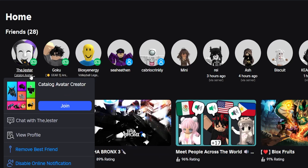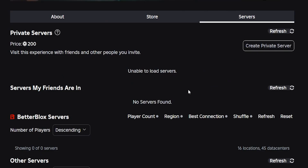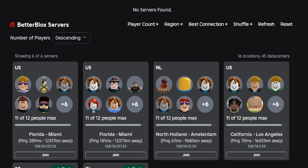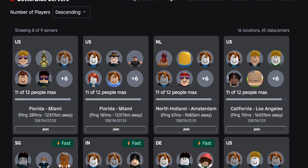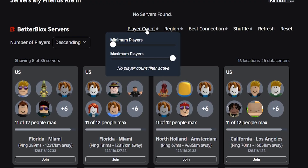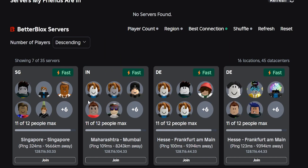There are also some cool server add-ons that the extension has. If I click on a game and go to the servers, you can see it automatically shows the location and ping of most servers, as well as how far away you are from said servers. You also have the player count and region filter, and can see which servers have the best connection or shuffle the whole server list.